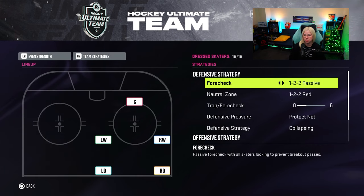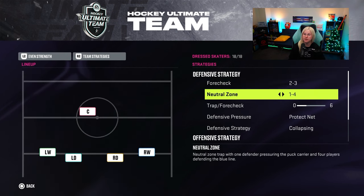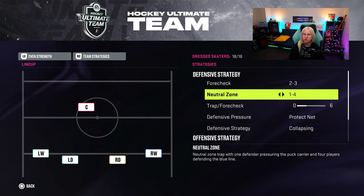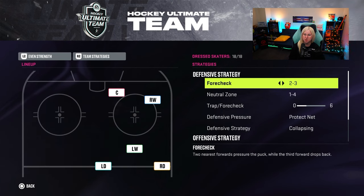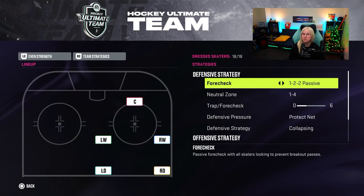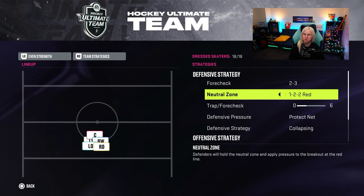For team strategies, I use 1-2-2 passive and 1-2-2 red at the moment. If I really struggle, I go to 2-3 and 1-4, because those will basically stop a lot of turnovers — there won't be many two-on-ones or cross-crease chances since my players are covering the blue line and there are few options for my opponent to get into my zone. I only use it for a few games until I get out of that slump. I also have a center in front of the net who is always my best player — pretty much Mario Lemieux or Gretzky — and I use close quarters. 1-2-2 passive is really how I normally play, but when I struggle I go with 2-3. I found that 1-3-1 doesn't balance out well because I still give up a lot of turnovers, so I went with 1-2-2 passive instead.